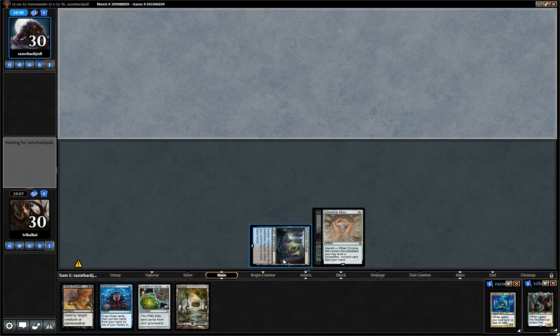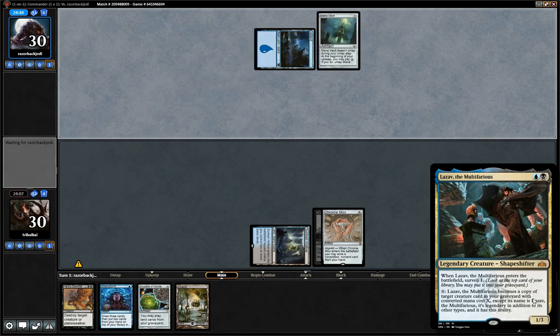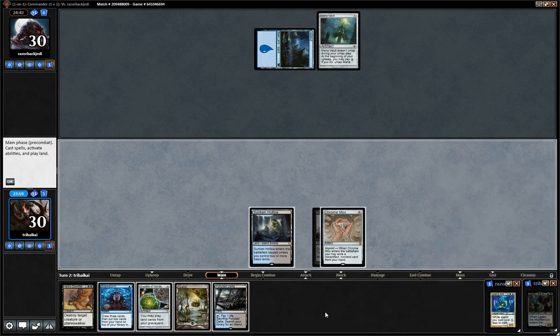Our plan here is to load up our graveyard as much as we can, not that we can do much of that with the cards in our hand. But once we have loaded up our graveyard, Lazav the Multifarious can become a copy of whatever is in the graveyard, and then we can start pulling shenanigans on our opponent.